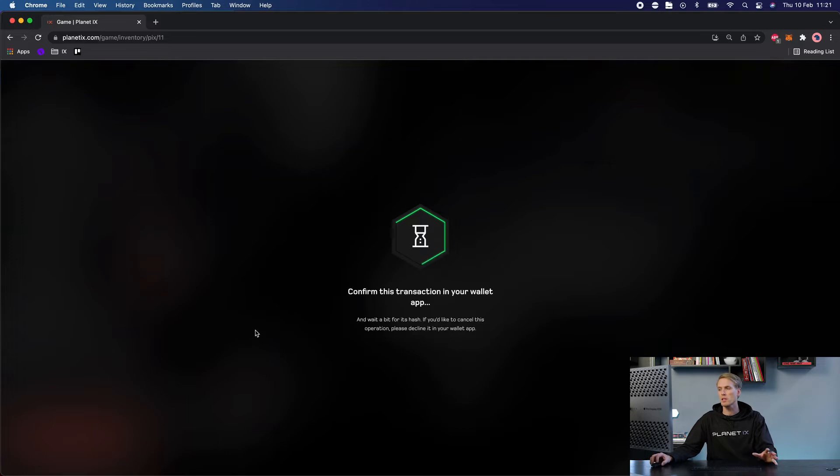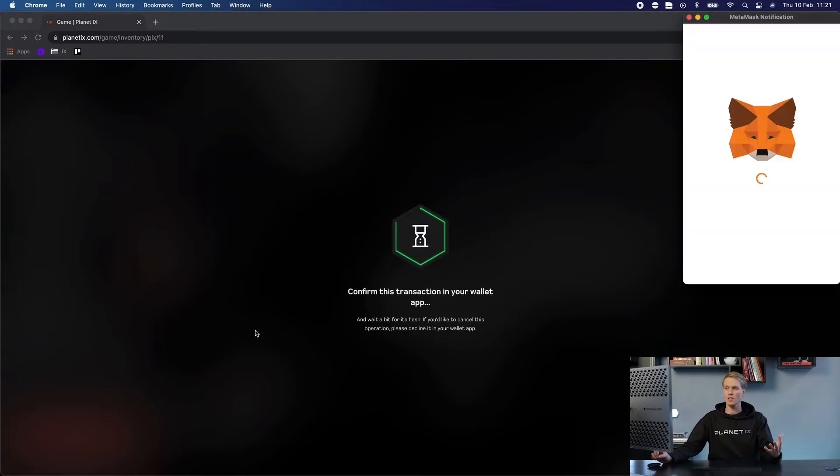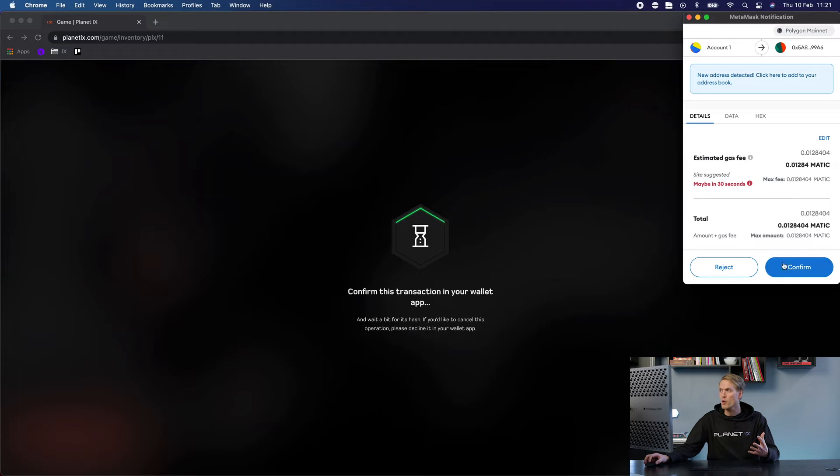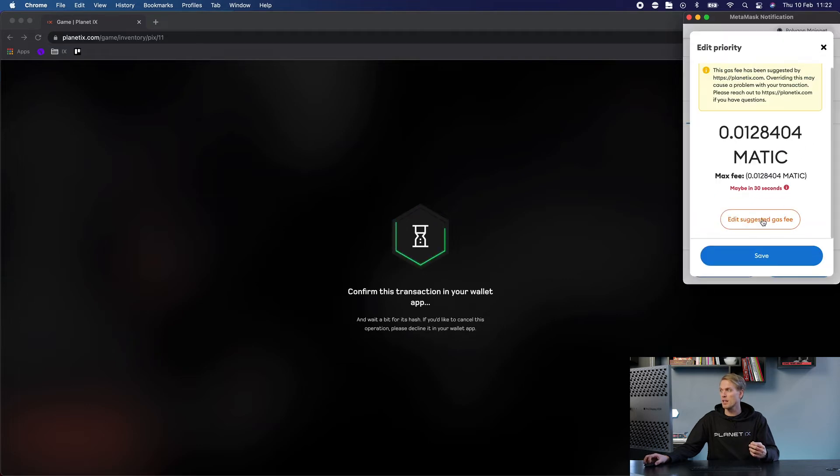As always when you trade on a marketplace you need to confirm every transaction in your MetaMask wallet. Before we do confirm it, we click on edit and edit suggested gas fee.